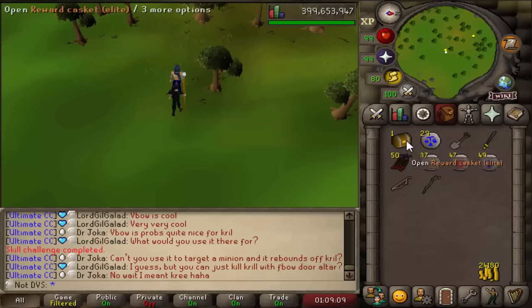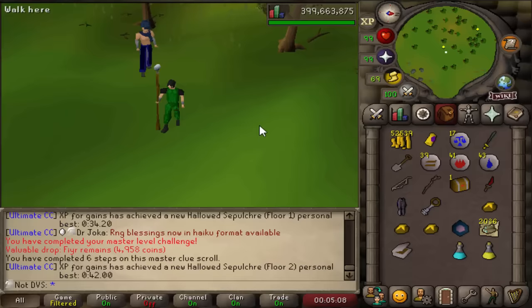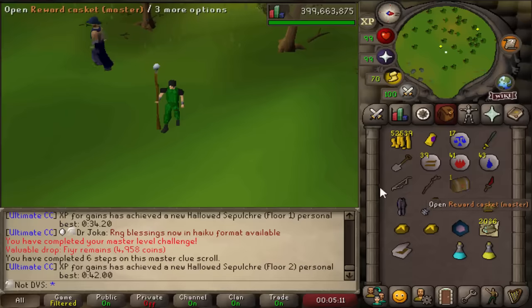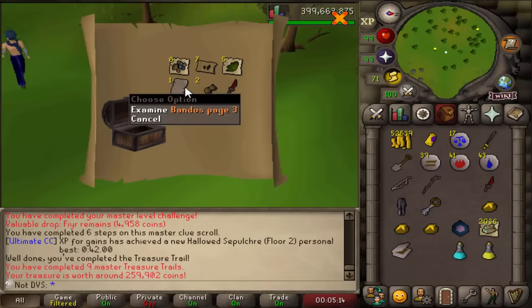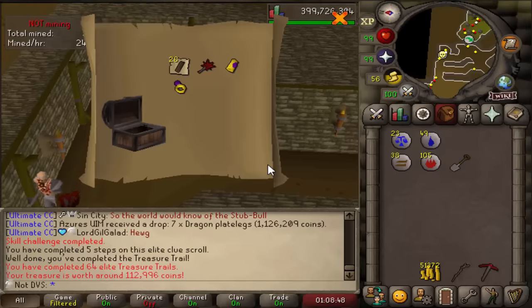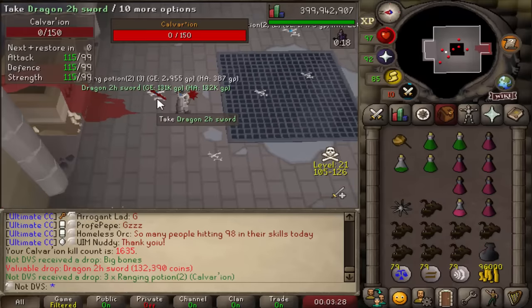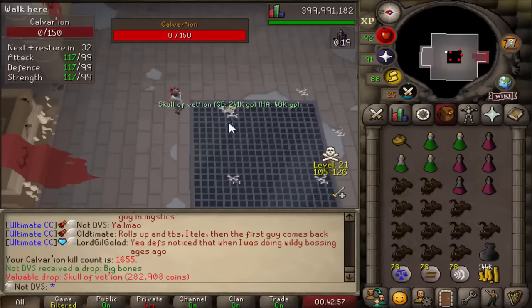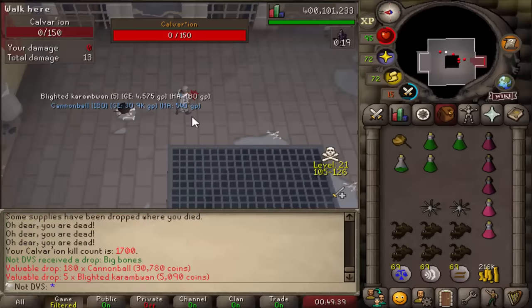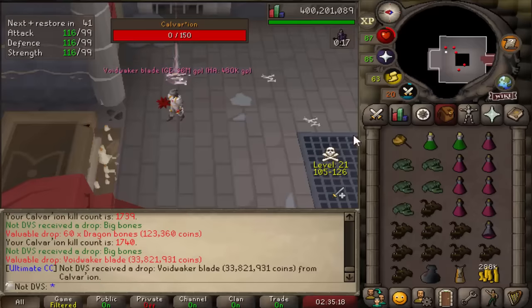Another elite casket and with that here goes another master clue — a little seven-step master clue. This is master clue number nine. 259k but it's actually a really bad masters, not much from it. Elite number 64 for a dragon mace and some dragonstone items. 1,600 KC. Dragon two-hand makes a return once more. Vettion skull number five. 1,700 KC and I also hit 400 million total XP — nice little milestone there.